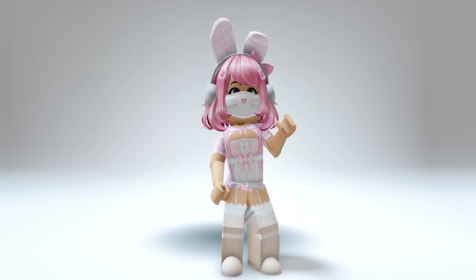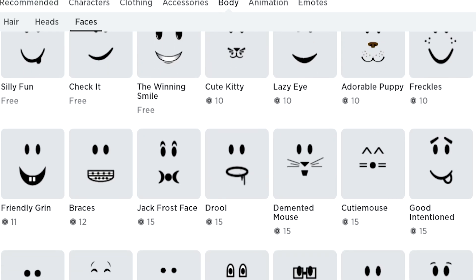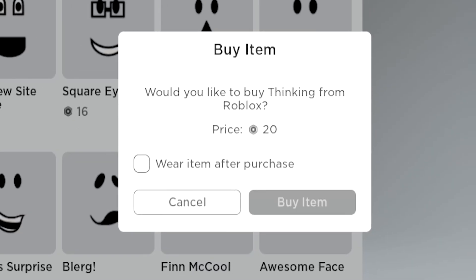So the first face I'll show you is the Galaxy Gaze. Sort the price low to high. Now you want to scroll down and get this face. It's only 20 Robux too.